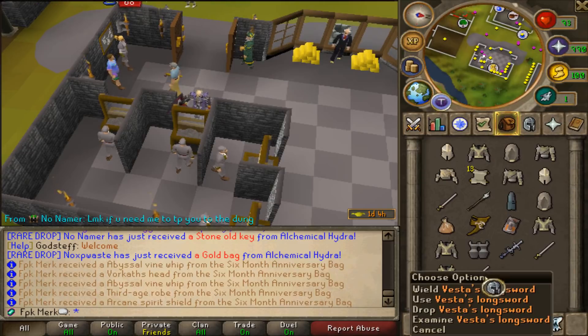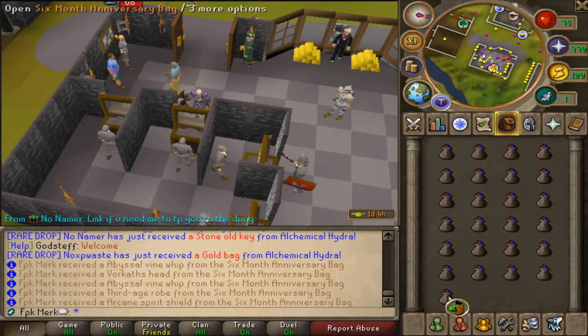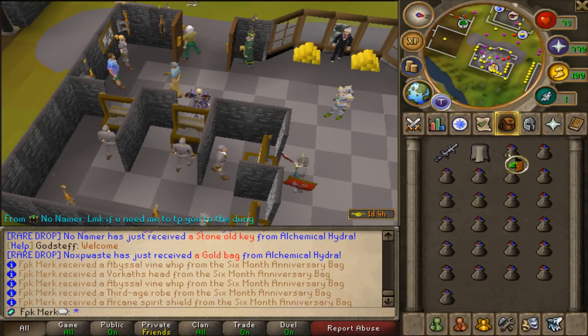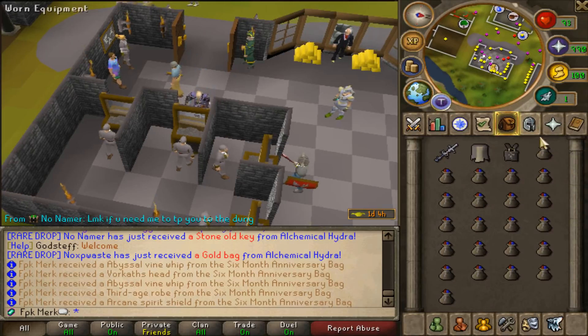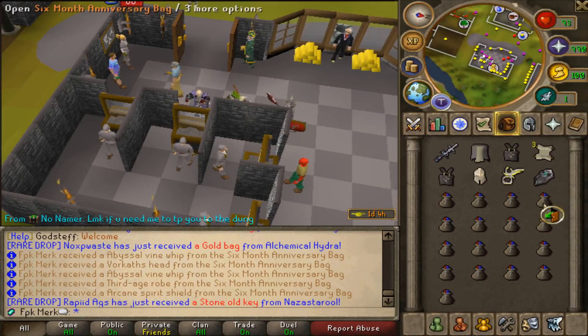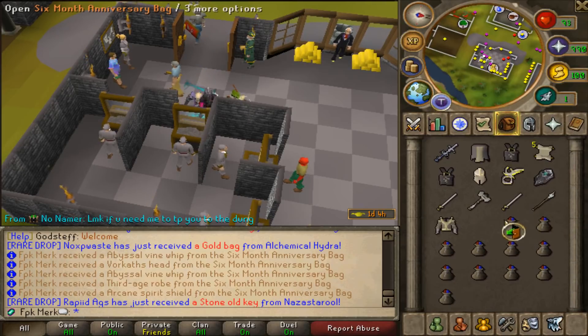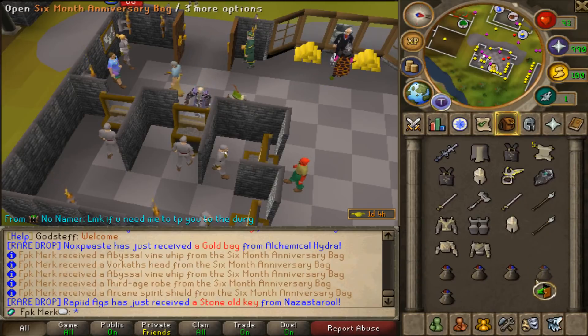VLS — this will be the very last inventory of six-month anniversary bags, let's go! AGS, Bandos Tasset, Bandos Chestplate, 100 mil notes, Bandos Chestplate, Statius Full Helm, Ring of the Gods. Chaotic Kiteshield, VLS, Surreal Robe Top, Bandos Boots, Statius Full Helm.